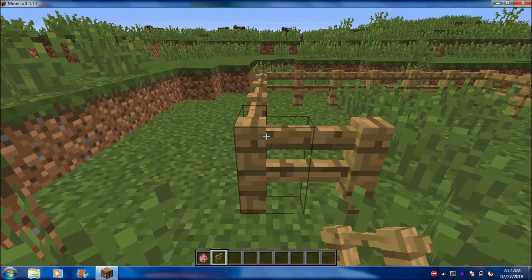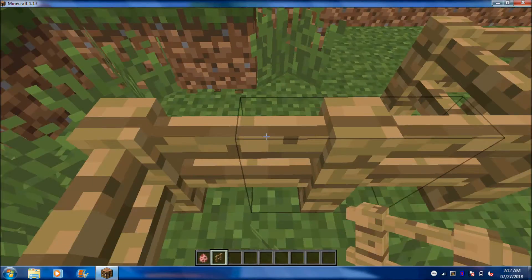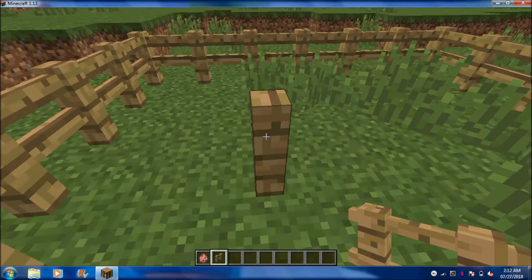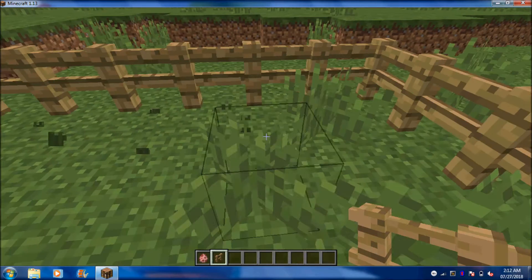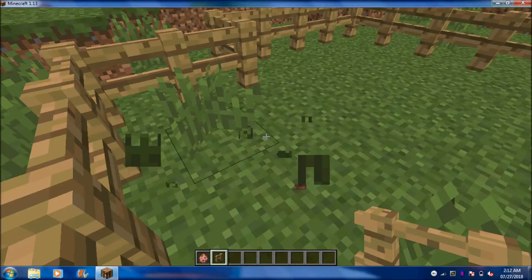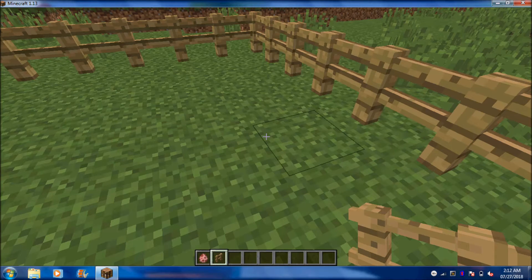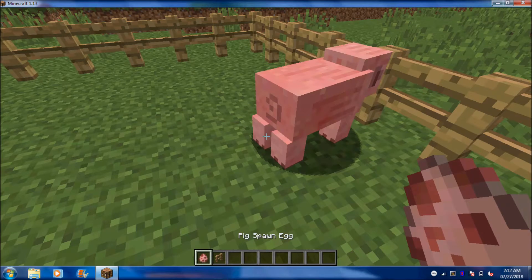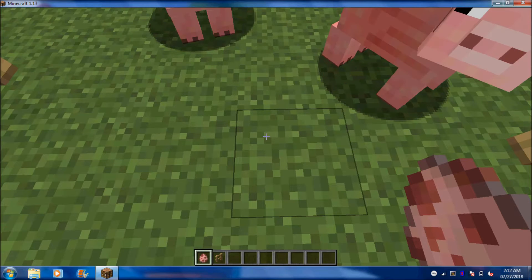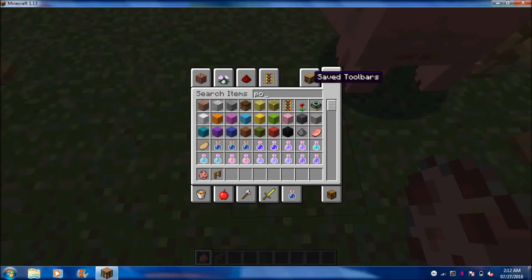As you guys can see, I'm just on the fence. Pigs normally eat potato and carrot. I have the pig spawn egg, so as you guys can see I have two pigs, and as you guys can see I'm in creative mode.